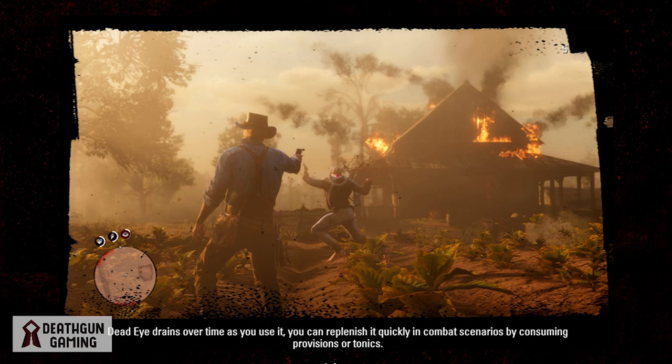Keep in mind that Dead Eye drains over time as you use it. You can replenish it quickly in combat by consuming provisions or tonics. If you're in a tight spot and really need Dead Eye, you can bring it back up that way — or the old-fashioned way by just shooting everybody with your guns.